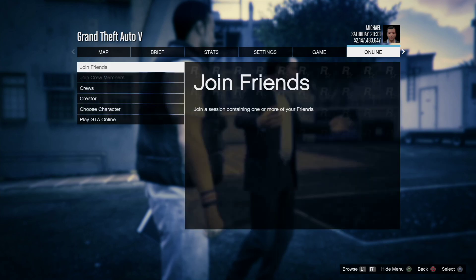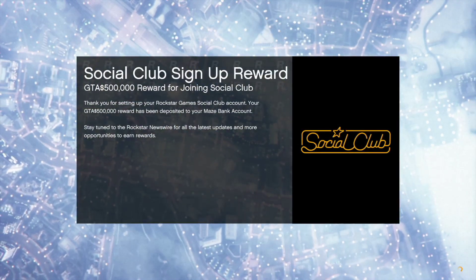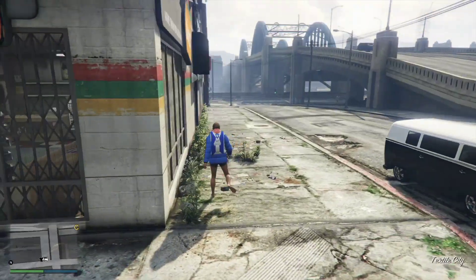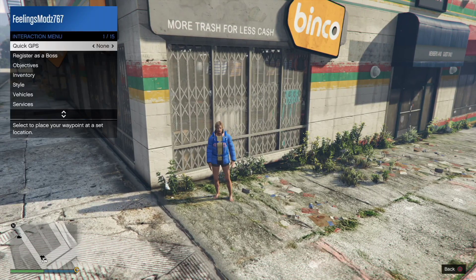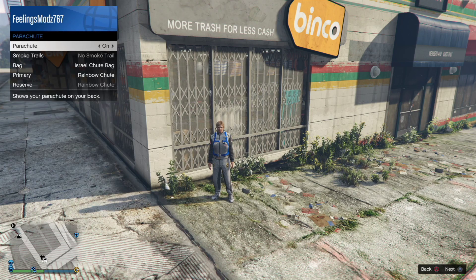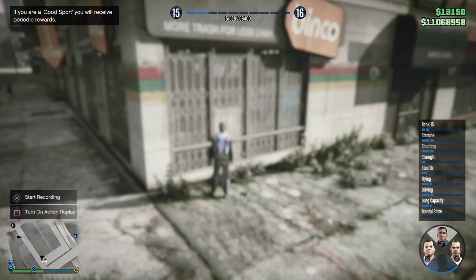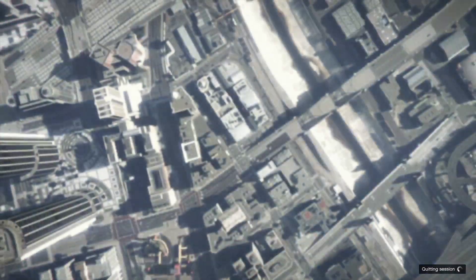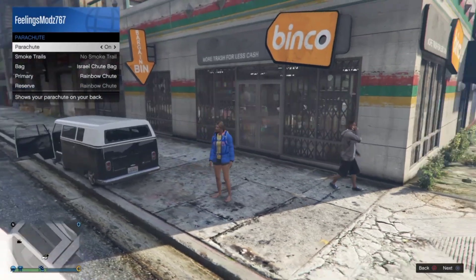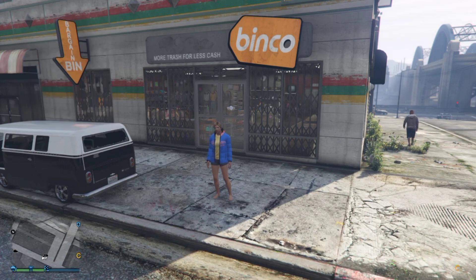Over on console number two, make your way into an invite-only session — make sure both consoles are in story mode before you started this glitch. Once you make it into an invite-only session, select the C2 outfit and apply the Israel parachute bag as well. Once you close the interaction menu and get the four-save in the bottom right corner, make your way into story mode. Back on console number one, wait three seconds, then remove the parachute and close the interaction menu. Once you get the four-save, make your way into story mode.